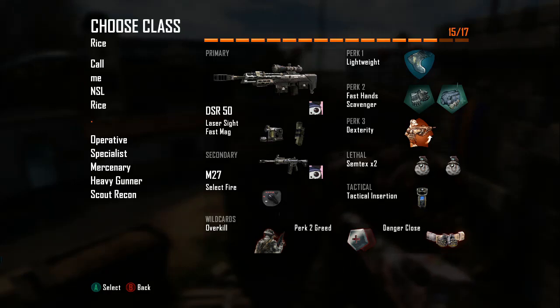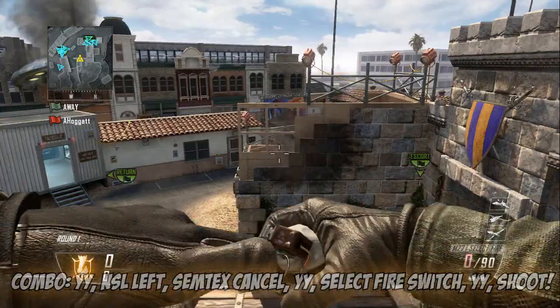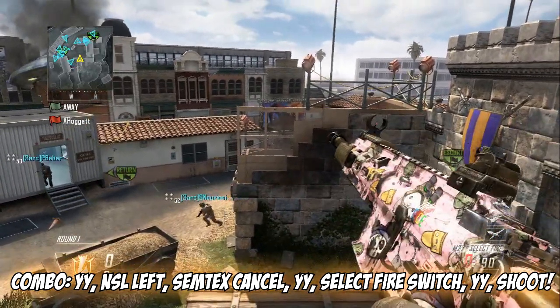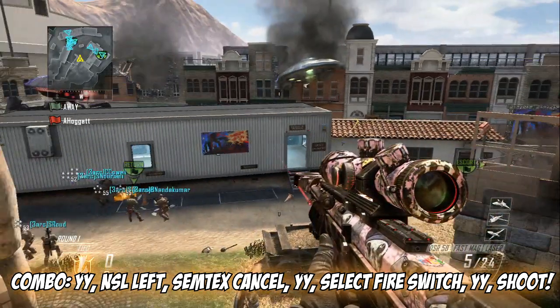The class setup is going to be the DSR-50 with laser sight and fast mags. Your second weapon is going to be the M27 with select fire. We're running lightweight, fast hands, and sixth sense, with semtex as your tactical.